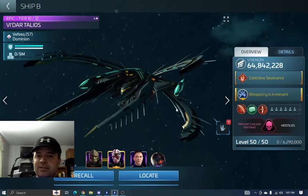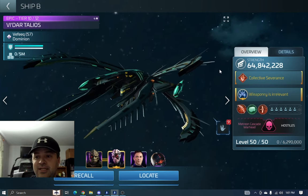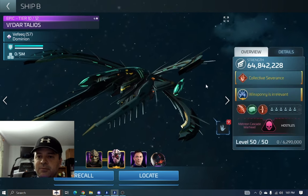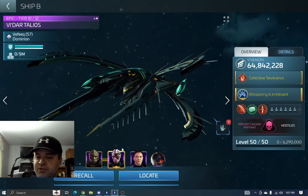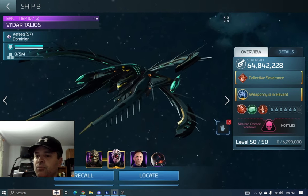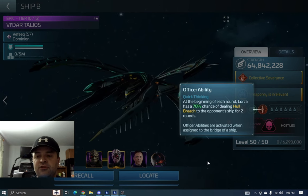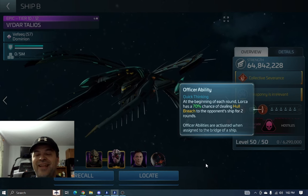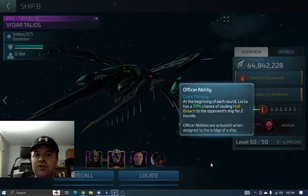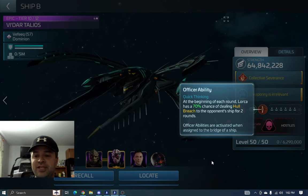Next let's look at the Talios. Why do I use the Talios? Because at my tier and level it's got a huge amount of health compared to my other ships. I'm using Five, Six, and Lorca. I need to put Lorca somewhere for hull breach. He has a chance at the beginning of each round to deal hull breach, and hull breach is fantastic because it magnifies your critical hit damage for all of your ships — not just the one that causes it.